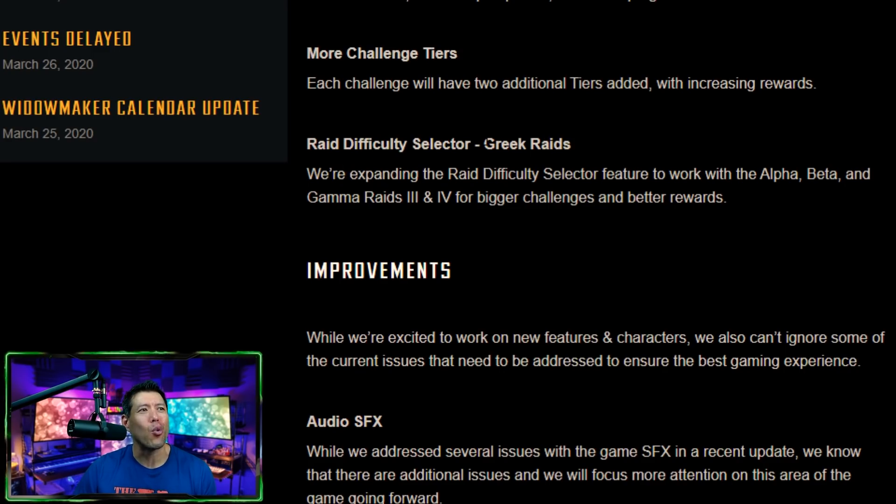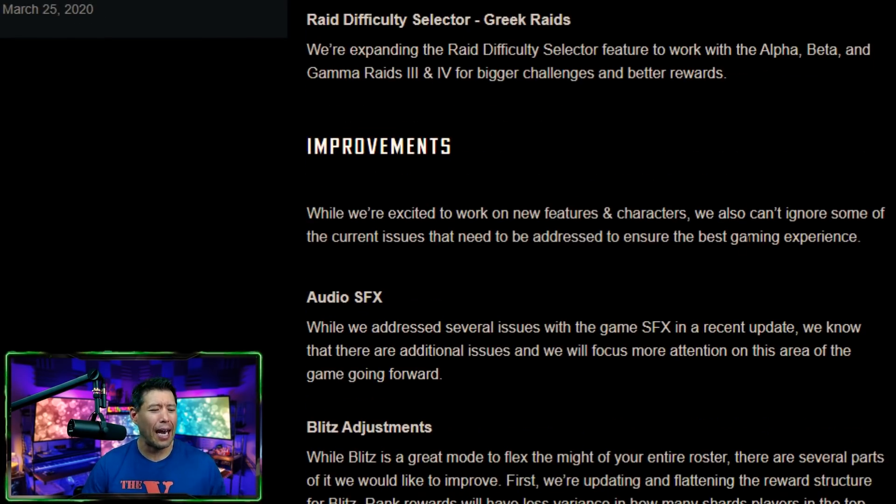Gear raid difficulty selector for the Greek raids — this was added earlier for Ultima 7 and Ultima 6, but now they're going to be adding it to alpha, beta, and the Greek raids for bigger challenges. More importantly: better rewards. Hopefully they'll also allow us to use newer teams like the X-Men and young Avengers, since one complaint on Reddit was that those teams aren't permitted in Greek raids.